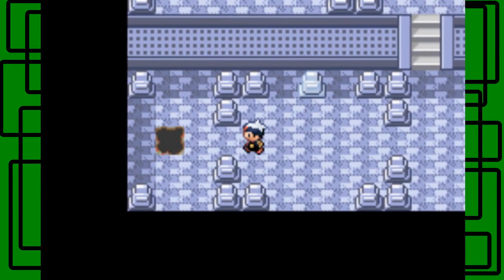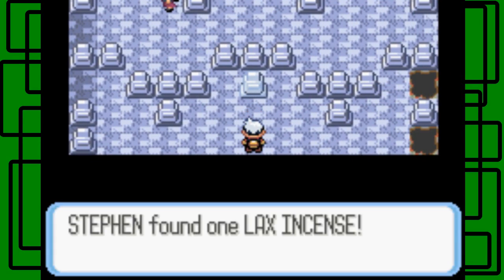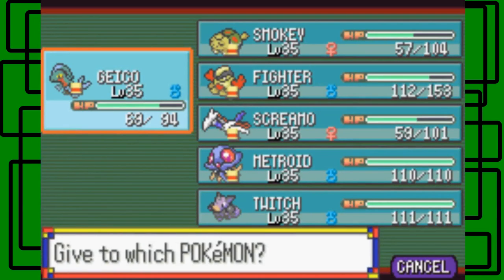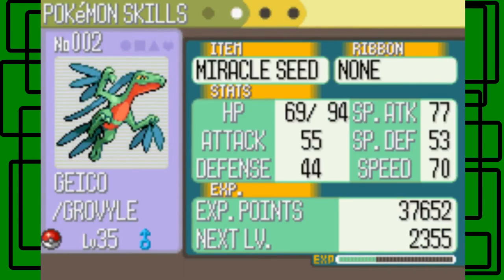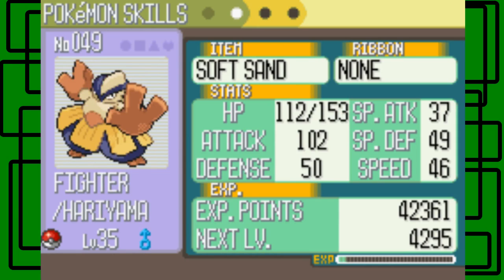Now I can fall through holes to reach previous levels and collect items. Here's the first item — it looks like a Cleanse Tag, which repels Pokémon if your lead Pokémon holds it. Let's give that to Twitch. Going down the party list: Geico has a Miracle Seed to boost Grass moves, Smokey has Charcoal to boost Fire moves, Fighter has Soft Sand which will be helpful when we teach Earthquake to Hariyama later — Earthquake isn't available until around the seventh or eighth gym badge area.